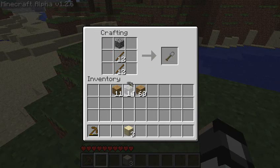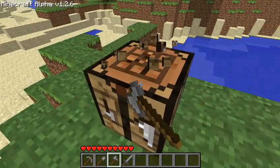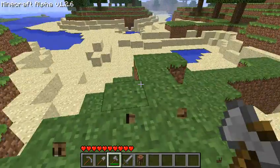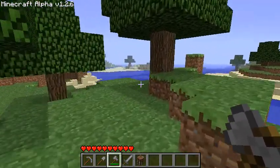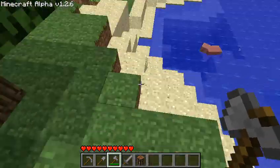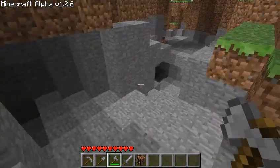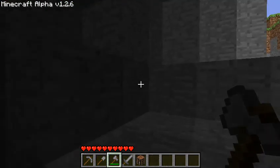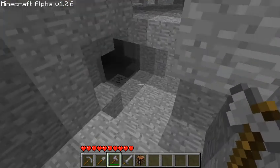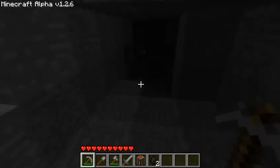Let's get some tools and a weapon made up. We got our pick, shovel — and I'm still trying to shift-click — and last but not least a sword. I'm not even sure if there were bows in this version. We got a nice looking area to start with. It's midday so we need to start finding a place for our home and getting some coal. Oh, we got a creeper!